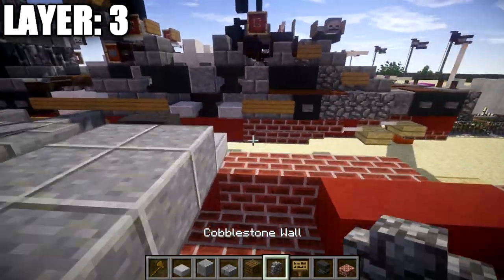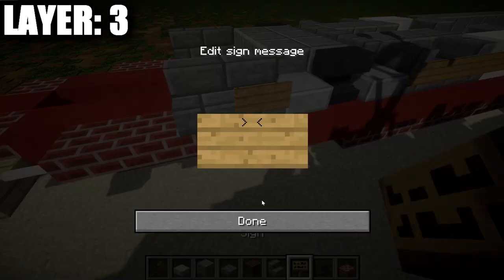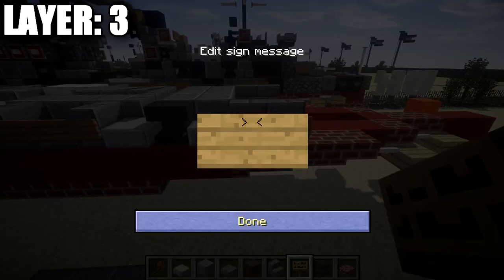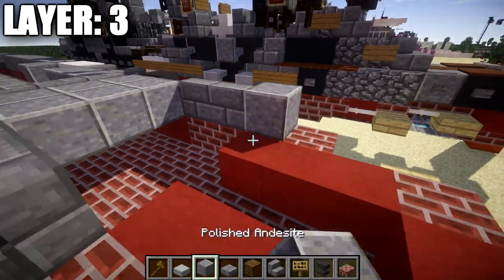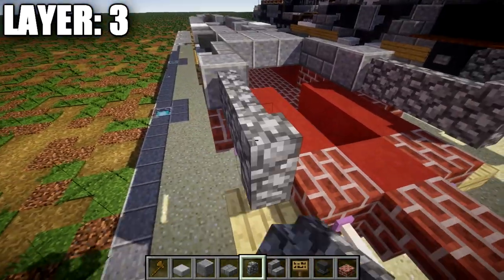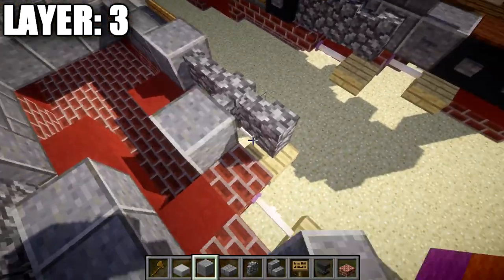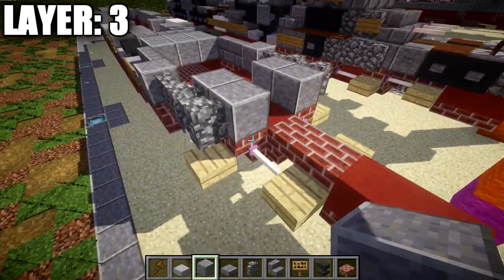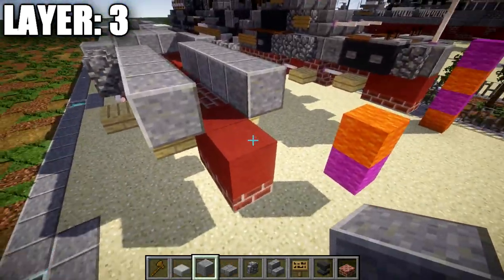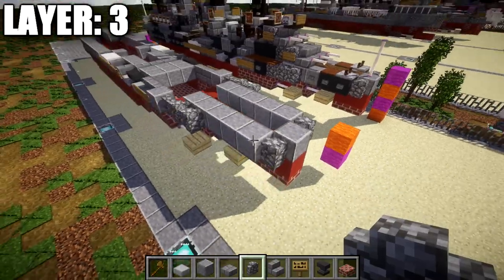Place down a row of two stone brick stairs along each side, and wooden signs on the front of the stairs. Then place down a polished andesite block on both sides, followed by one, two, and three cobblestone walls on each side. In the middle space, go to the second and third cobblestone wall and place polished andesite blocks on the inside. Going back from there, go back three blocks on each side, and on the very back place a polished andesite block on this red terracotta block with cobblestone walls on the corner spaces to round off the back.